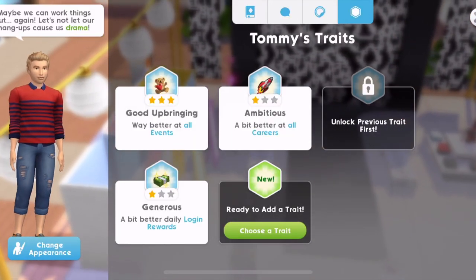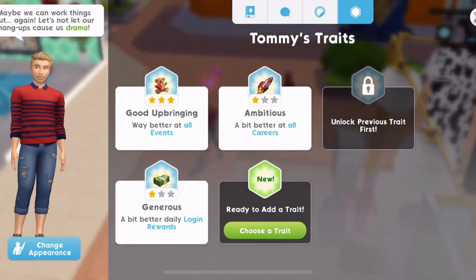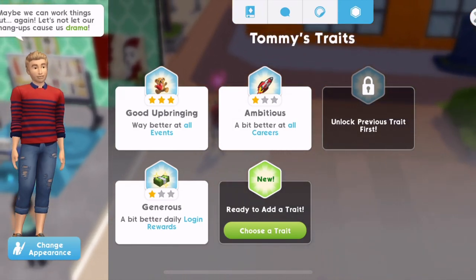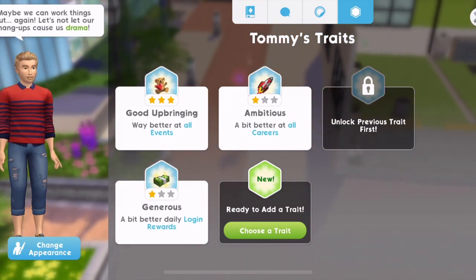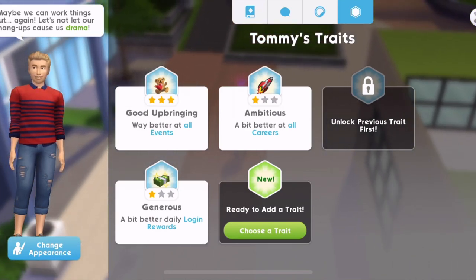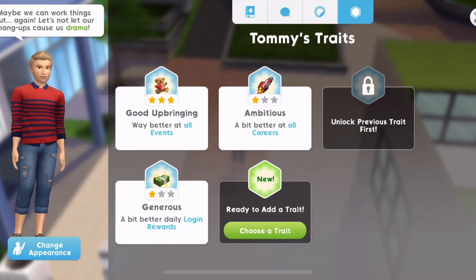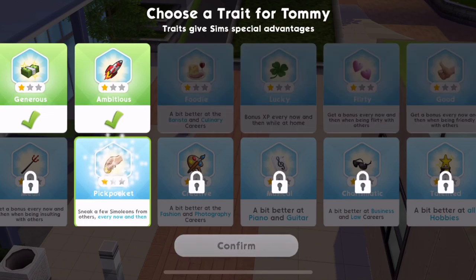Another thing you can do is when picking traits for your Sim, pick ones that will give you more money. For example, Tommy has the generous trait which means that every day you log in he will give you slightly better login rewards — that could be more Simoleons, SimCash, or XP. You could also choose the pickpocket trait where you will sneak a few extra Simoleons from other people every now and then, which is an amazing trait.